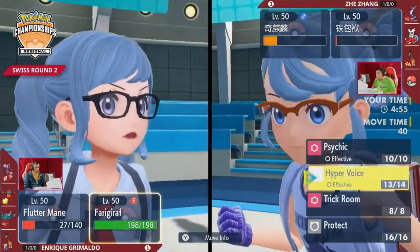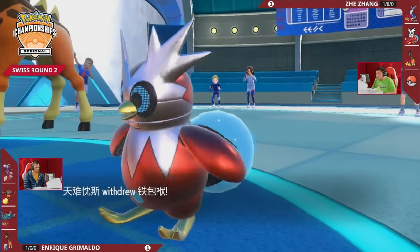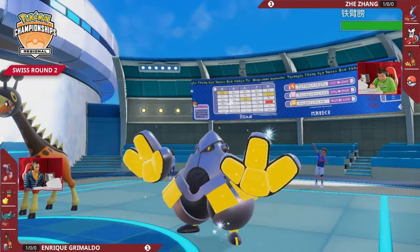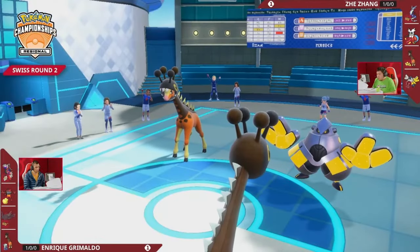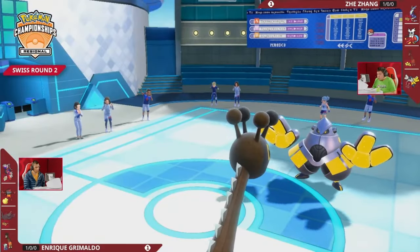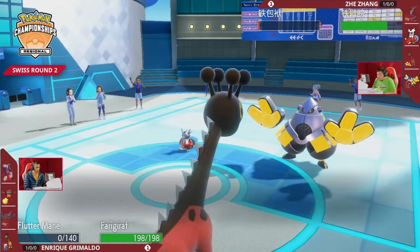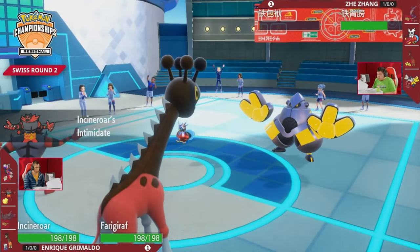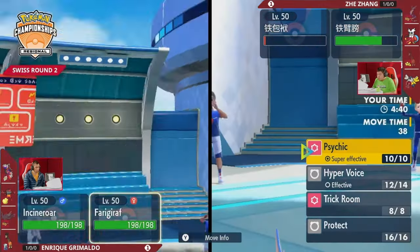Because Farigiraf threatened a KO on Iron Bundle, Flutter Mane can freely attack Farigiraf and keep piling on damage. Since Miraidon went down, Flutter Mane has Moon Blasted Iron Bundle down to Focus Sash and Moon Blasted Jay's Farigiraf for about 50% HP. The health advantage is rapidly swinging to Enrique. Flutter Mane and Farigiraf moving first means Farigiraf's Hyper Voice could be two KOs — Iron Bundle has to switch out. Iron Hands finally uses Foul Play to take out Flutter Mane before it can KO again, but Farigiraf retaliates to knock out Jay's Farigiraf. Jay is down to his final two Pokémon.